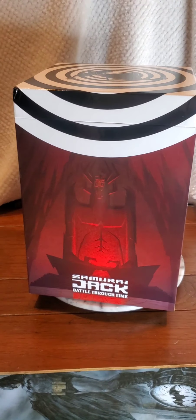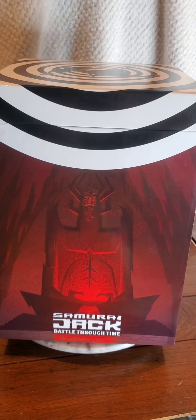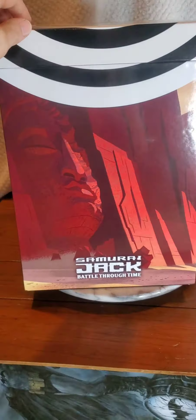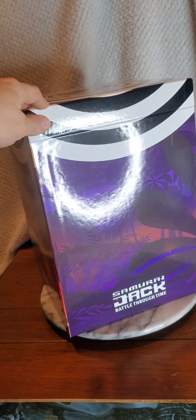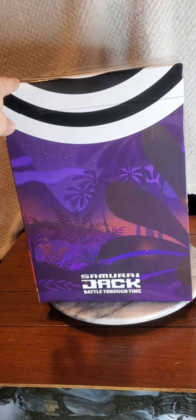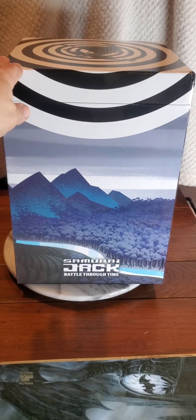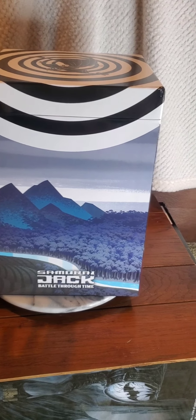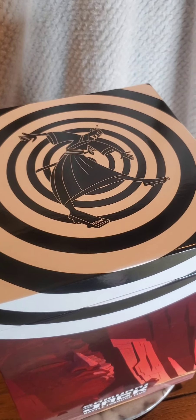Nice artwork on the box. There's the Aku statue — I believe that's from Season 5. I don't recall seeing that before Season 5; I think that was from the scene with the daughters of Aku. On this side we have the temple, and there's a jungle scene. I re-watched it all when Season 5 came out, but I really need to re-watch the series again. And on top, we've got Jack being thrown through Aku's time portal. That's a nice touch.